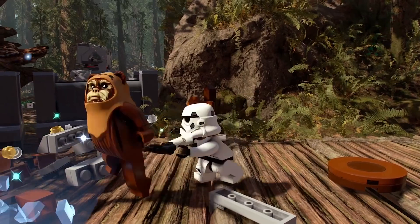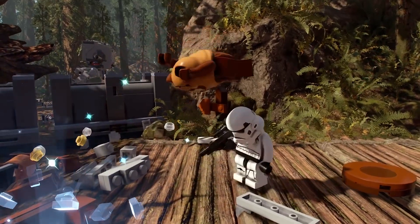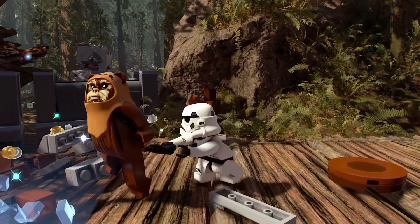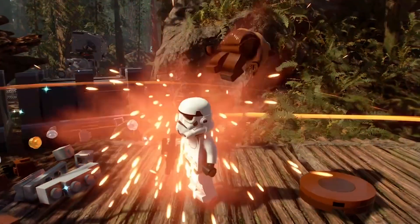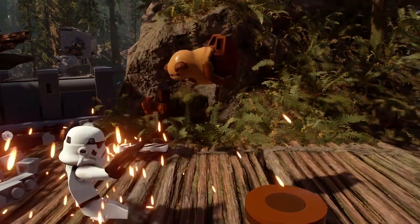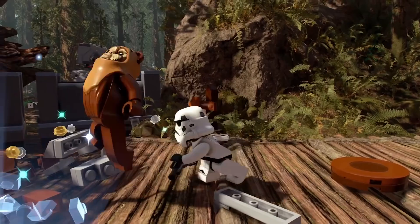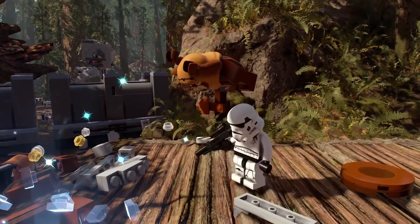Here's the Battle of Endor. A very cool combo move — it looks like we have Wicket doing here. He can apparently do a backflip, jumps off the head of the Stormtrooper, and then lands — does a superhero landing too. That is so badass from Wicket. There's also a bunch of pieces around you that you could build something with, just a little look at how that level might be.